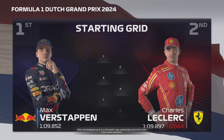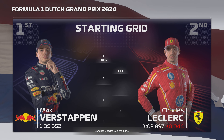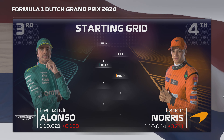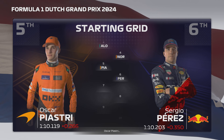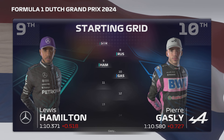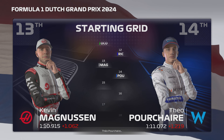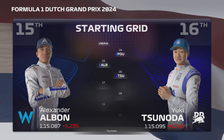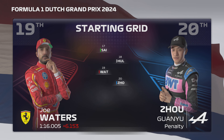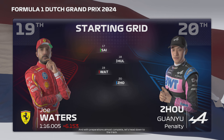Max Verstappen put in a fantastic lap yesterday and he'll start from pole position, and it's Charles Leclerc in P2. Looking at the rest of today's grid we have Fernando Alonso, Norris, Oscar Piastri, Perez, Stroll, Russell, Hamilton, Gasly, Ocon, Ricciardo, Magnussen, Theo Porcher, Albon, Sonoda, Sainz, Hülkenberg, Sunshine and Joe Guanyu. With preparations almost complete, let's head down to the track.